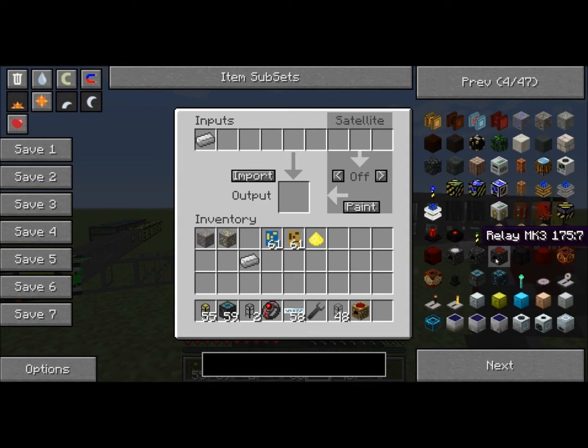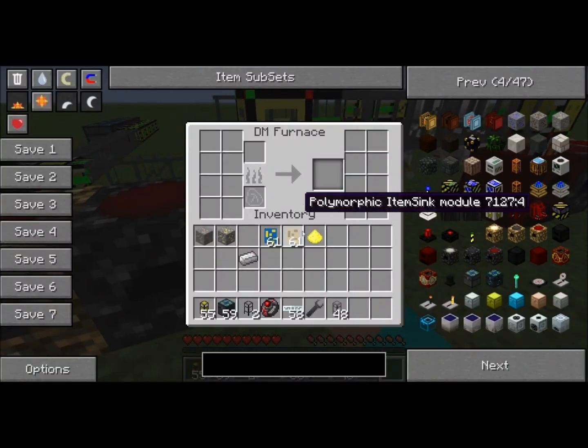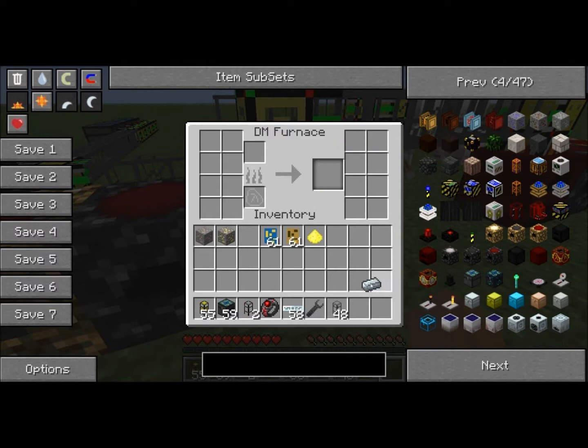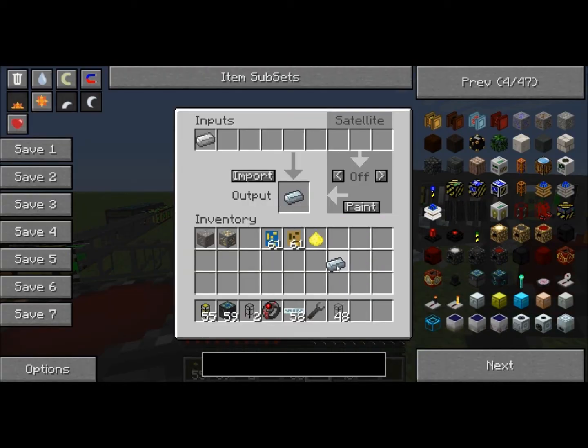So I'll put down another relay and energy collector, and then put that in there. See? Refined iron. And there we go. Simple as that.